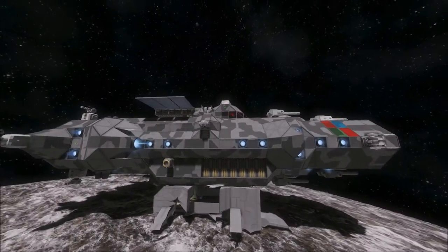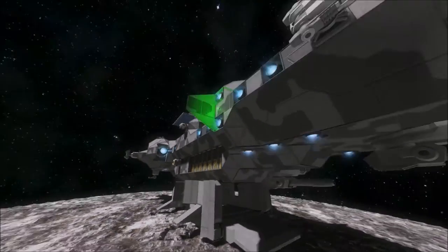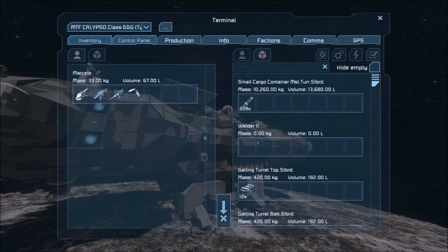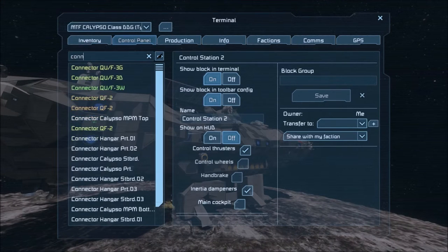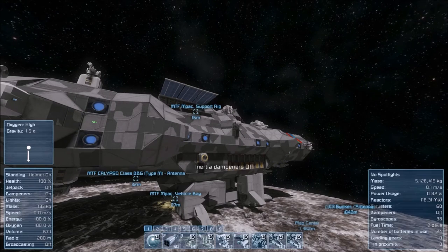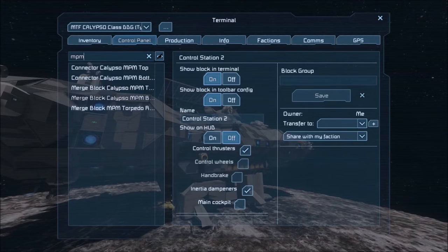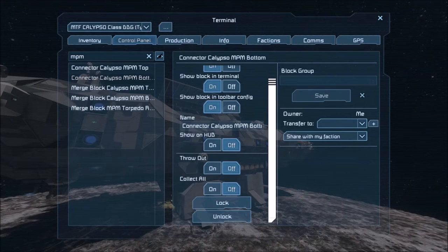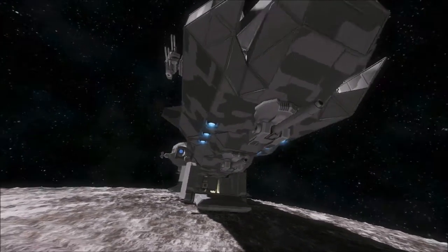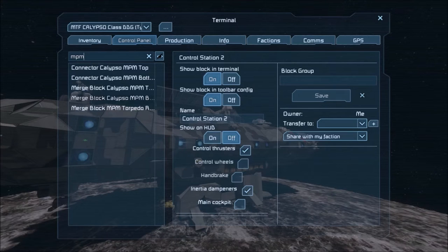Then you can do whatever you want — you can try to take off, you can try to repair the module. Let's see how we fare if we try to take off again by just using our Calypso thrusters instead of the module thrusters. Let's detach. Okay, first — inertia dampeners should be on. Mission package module NPM — this is how you find it. The connector in the bottom: unlock it and then turn it off. It is off, and now the merge block — mission package module NPM again, merge block bottom.